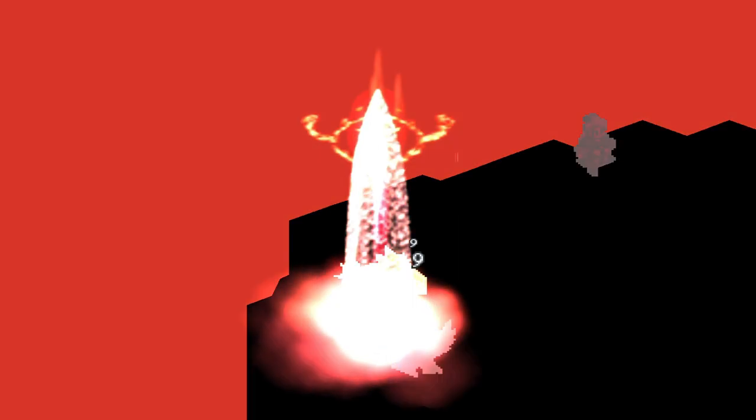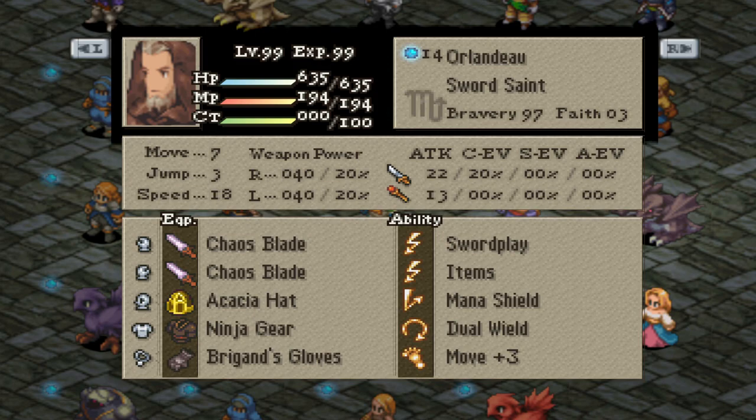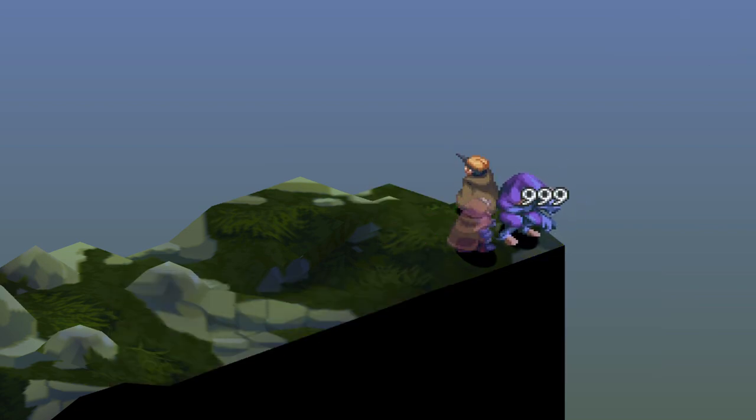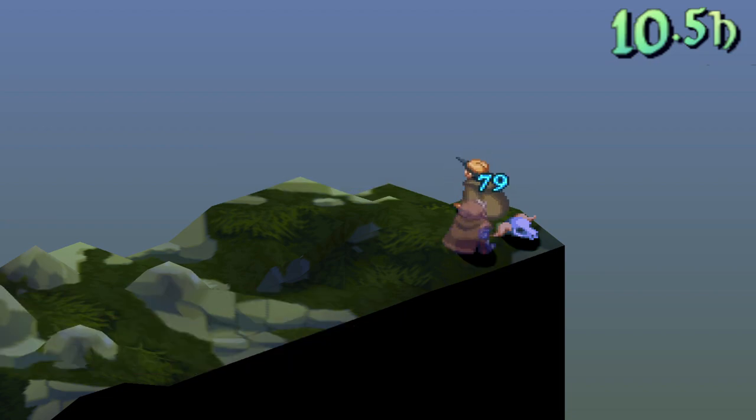I showed this dual wield build before on my channel, but it's all about equipping anything that will boost his speed. So Acacia Hat, Ninja Gear, Brigen's Glove, and then dual wield Chaos Blades or Durandal for Protect and Shell. You'll have less HP, but you'll get in turns a lot quicker. Just put Mana Shield for his reaction ability, and then Move+3 or Mana Font. You'll be a fast, mobile killing machine.